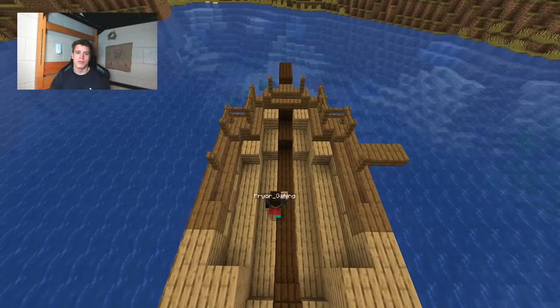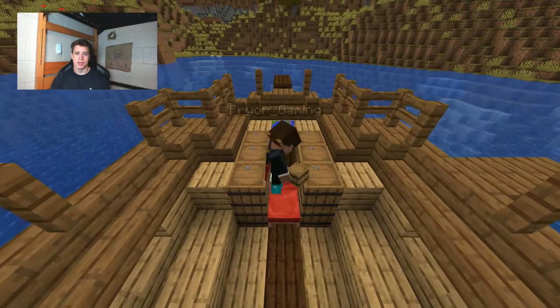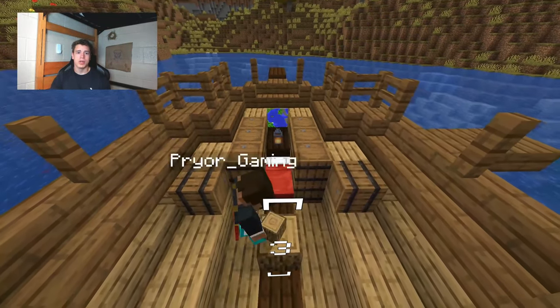Once you're done with all of that, let's move on to the fun part. Line the front of the boat with barrels, a bed, a lantern, and an item frame with a map in it. Make the three high log pillar and place the grindstone,